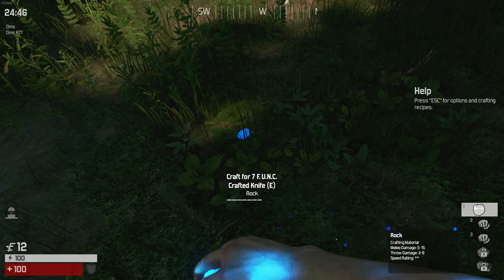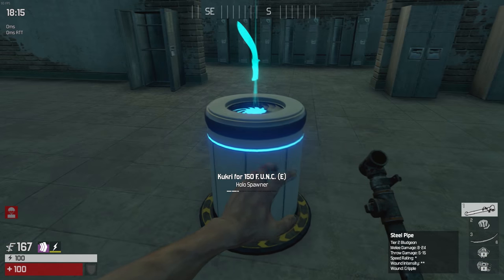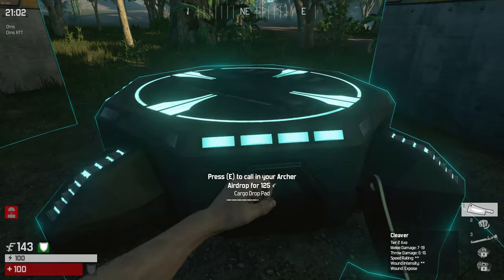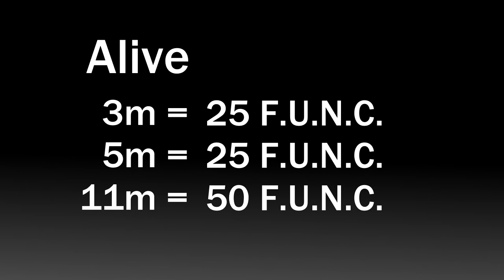Tip 6: Learn funk economy. To craft, use heal machines, buy from holo spawners, and call airdrops, you need funk — Flexible Universal Nano Compound. Funk is the currency in this game, and it's important that you understand how to get it. You start with 12 funk when you spawn. Simply staying alive rewards you: if you're alive for 3 minutes you get 25 funk, 5 minutes another 25, and 11 minutes alive rewards you with 50 funk.